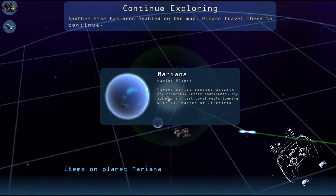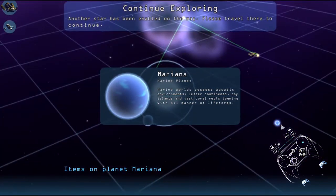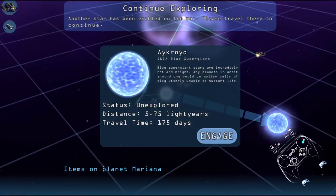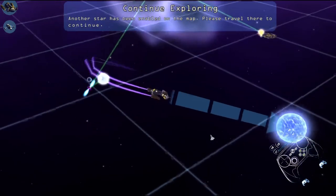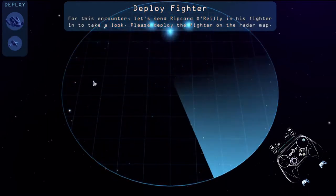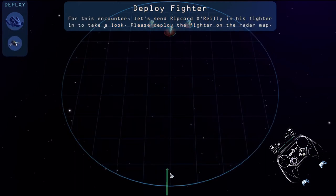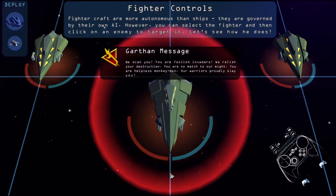Although the star has been enabled. For this encounter, let's send Bracar Ripcorder Eileen, his fighter. There's the one on the radar map. Backcraft are more autonomous than ships — they are governed by the AI. However, you can select the fighter and then click on the enemy to target him. Let's see what he does.